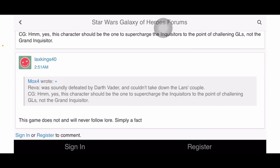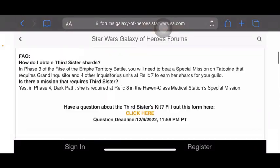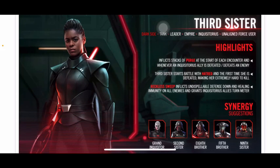CG creates full kits for characters who barely appear in the movies — like Stormtrooper Han, who's just a disguise for five minutes, or Rose Tico. Anyway, that's all there is for now on Reva. She's coming to the game and it's going to be a long wait. As much as that hurts to say, she does sound pretty good. The inquisitors have sucked, but under her lead they actually could be decent. Until next time!